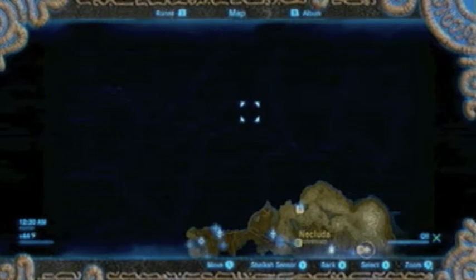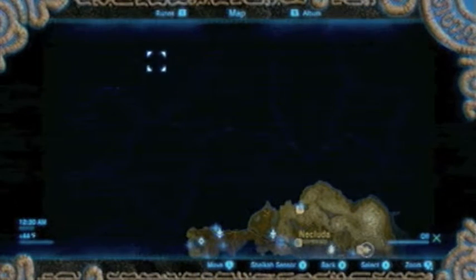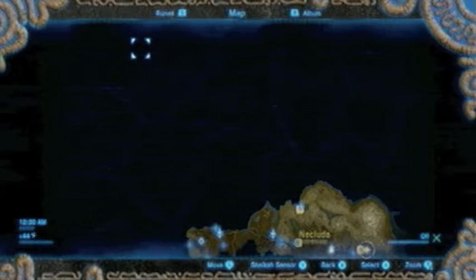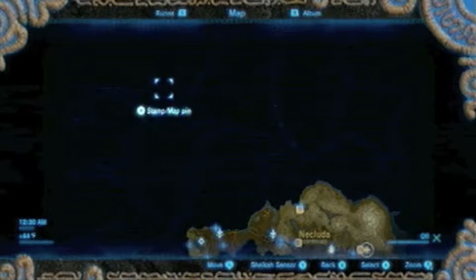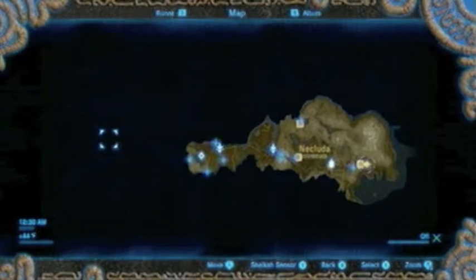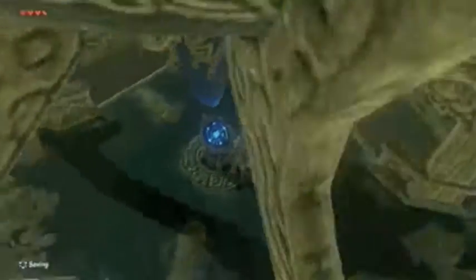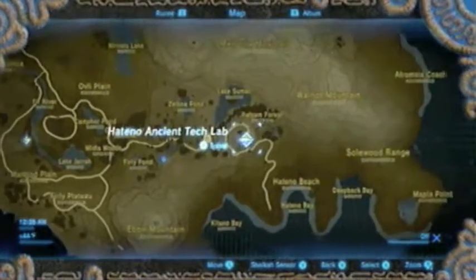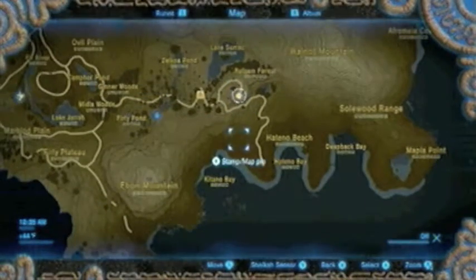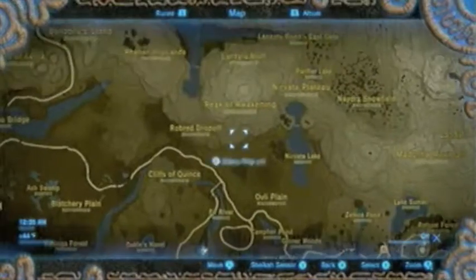I think the northwestern spot in the top corner should be the biggest part of the map. There are some places that aren't actually part of the map. My objective is telling me to go to the Hateno Ancient Tech Lab, but what I believe I'm supposed to do is go to Kakariko Village and Impa. So let's just go to Impa.